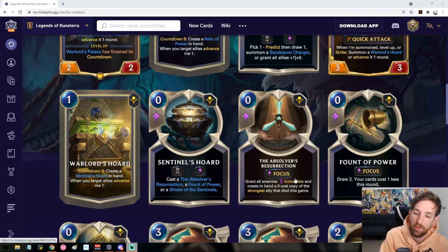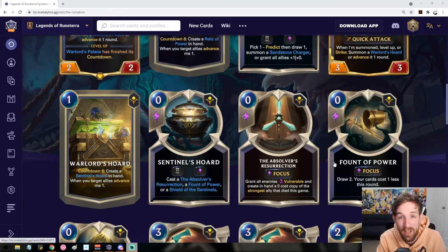Observer's Resurrection grants all enemies Vulnerable, then creates a 0-cost copy in hand of the strongest ally that has died this game. Arkshan is a pretty ridiculous early-game unit that flows very nicely into the late game, getting some pretty ridiculous value. Observer's Resurrection seems pretty powerful with lots of cool combos — probably one option that gets picked quite often.